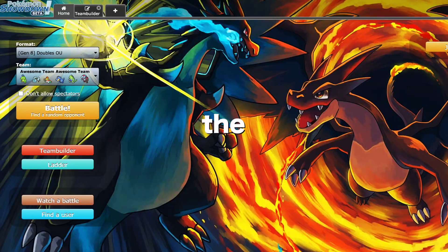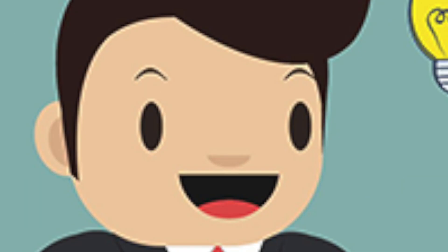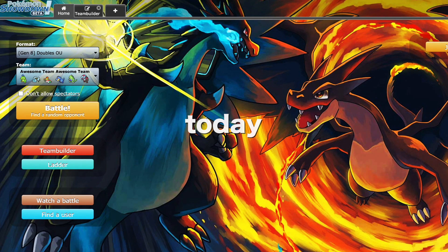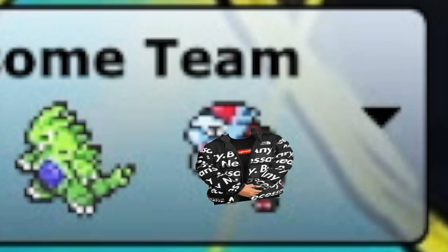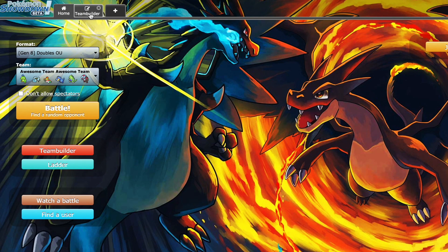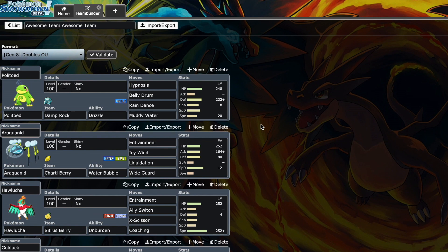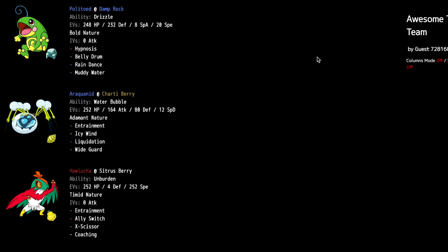All right everyone, welcome into the second doubles video. After the first one I made had good feedback, I decided to do another one. I have two cool teams to use today. In the first video I advertised my water bubble Dracovish - I said it would be really cool but we didn't get to use it in the battles, so I made this new team completely centered around water bubble.